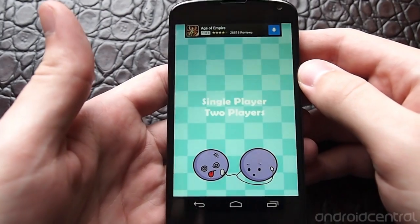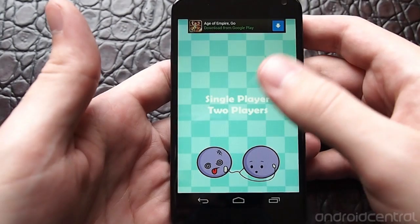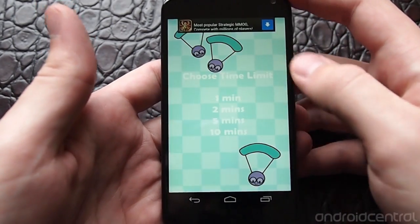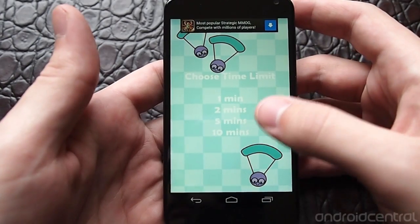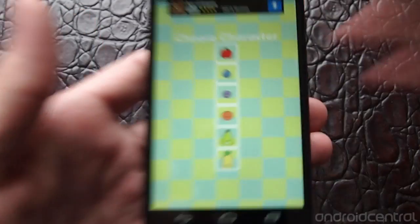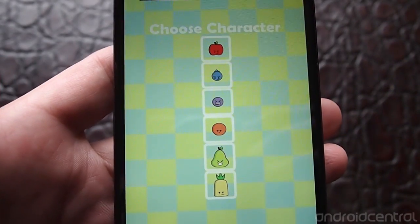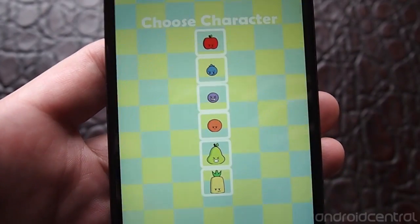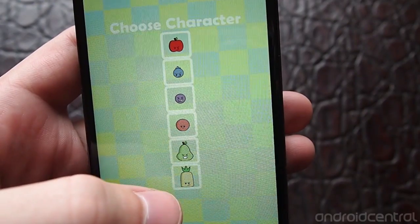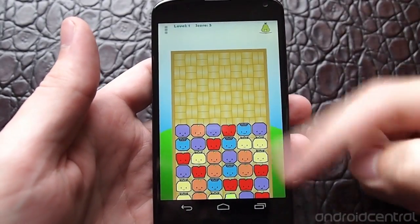It's pretty basic and it has both single-player and two-player modes — we'll get to the two-player mode in a minute. In single-player, there are timed modes that you can set between 1 and 10 minutes, or an unlimited mode. You choose your character from different little fruits: a pineapple, a pear, an orange, a grape, a blueberry, and an apple possibly.